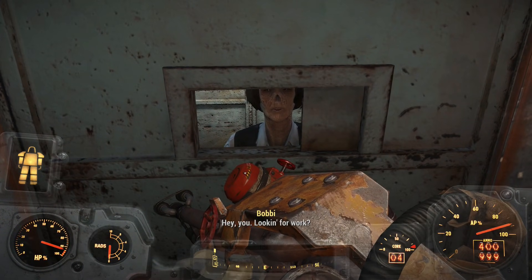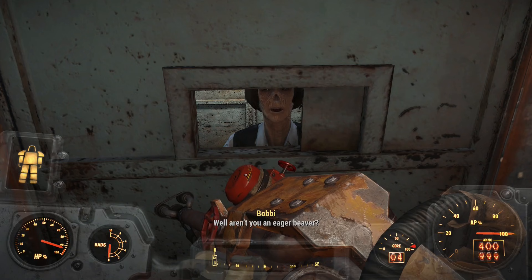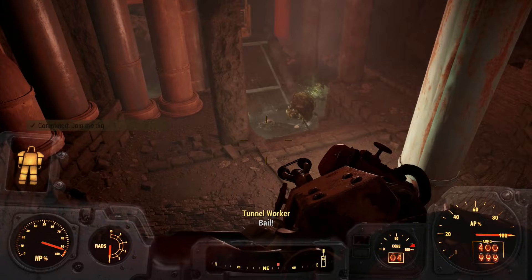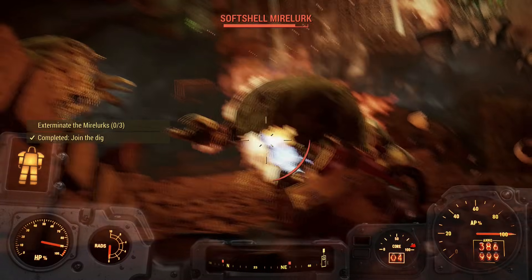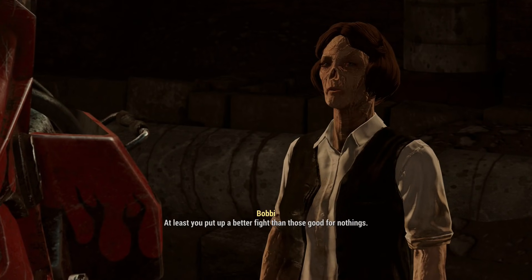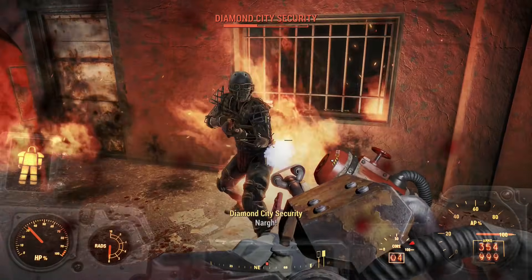Once the farm was moving along fairly well, I decided to drop in on Bobby No-Nos in Goodneighbor to do the quest for Ashmaker, a minigun that deals fire damage. The quest itself was pretty simple. I agreed to work for Bobby as a miner, and when I entered the mining area, I was bombarded by Mirelurks that were woken up by the mining. I killed them with ease, and Bobby decided I was a better fit for the op, asking me to meet her at Diamond City to help break a friend out of jail.